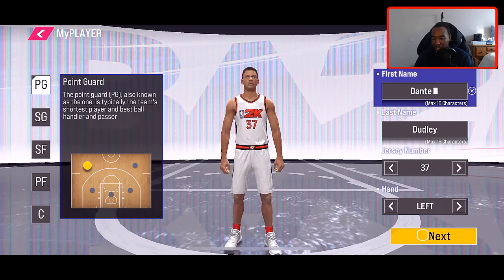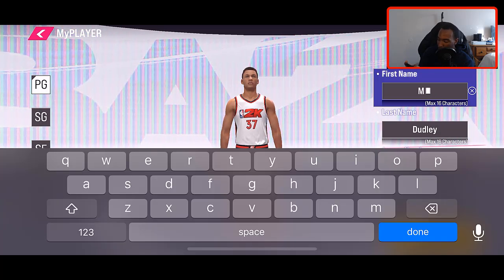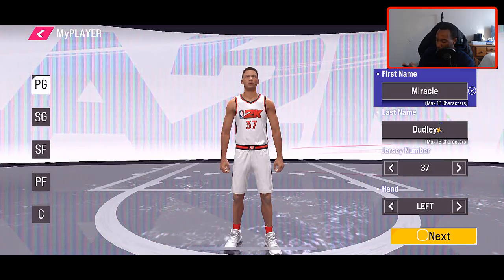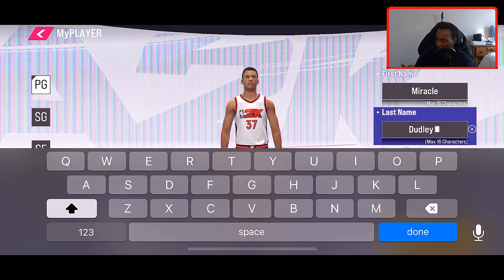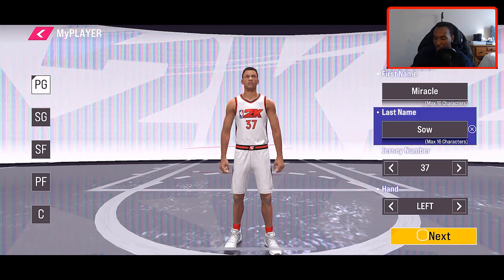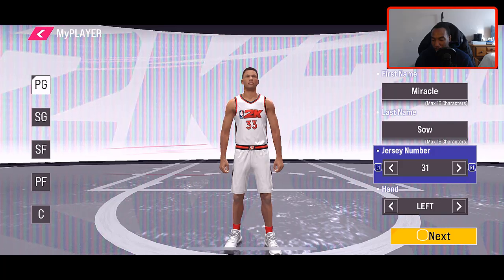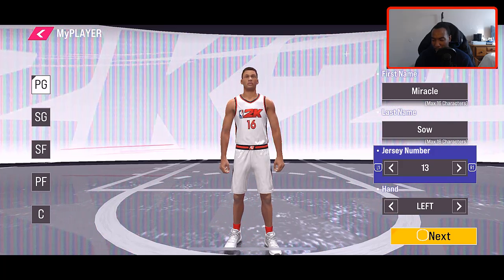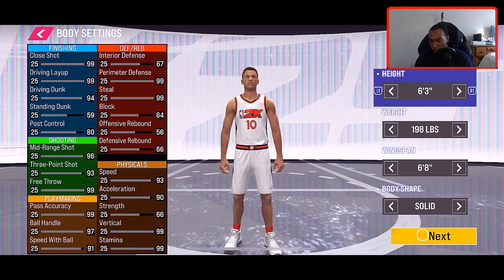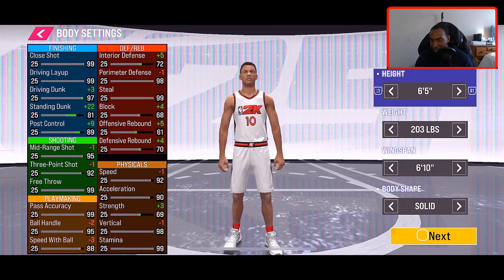Point guard is the position we're going to select. For the first name — I actually have to use my hands for this one — my real name is Miracle, so if you guys didn't know, let me go ahead and type that in. First name: Miracle. Last name, I'll use my controller to go down and type that in. Jersey number — I really don't care about it — we're going to go with number 10. Can't go wrong with number 10. We'll go right hand and keep it pushing.